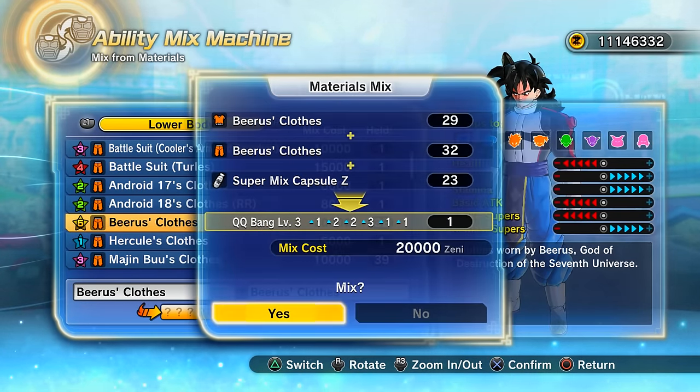Let me find the SS4 Goku top — it's a DLC one so it's at the bottom. Let's mix that with the Zeno top. Insane recipes, just insane results! Now let's potentially show what the best recipe in the game is.